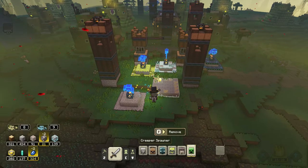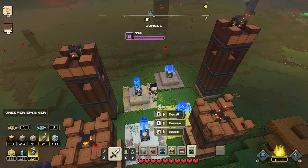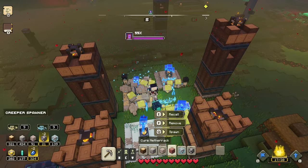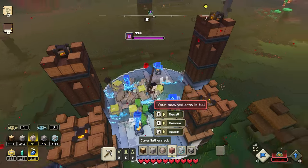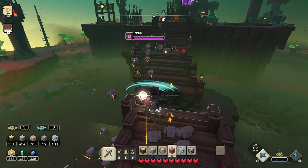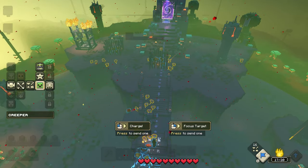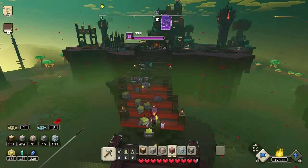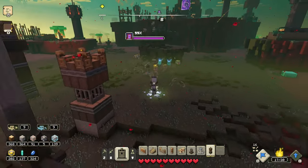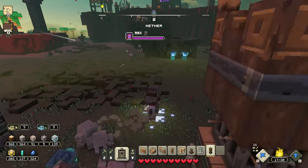Maybe get some creepers next - holy heck, look at all these piglins here! I've got a little bit of coal. Let's actually recall everyone so we don't use everyone at once, then I'll spawn in a few creepers. Let's go in - oh my gosh, look at all the piglins! We need to kill these piglins first. Let me see if we can get the creepers to head straight forward to the nether portal. I got rid of all three of those ramps so I can hopefully rebuild them a little bit better.